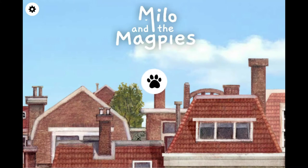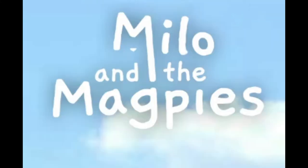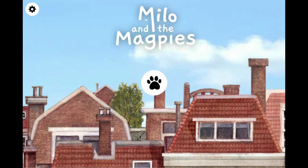Welcome back guys, I'm JonasB7 and today we are playing the demo for Milo and the Magpies. Milo and the Magpies is a point-and-click hidden object game following the story of a little cat named Milo, who is trying to find his way home after getting turned around by an unfortunate encounter with some pesky magpies. The whole game is hand-drawn or painted, and yeah, it got me interested, so let's try it.